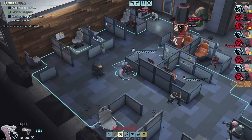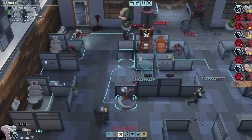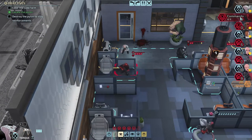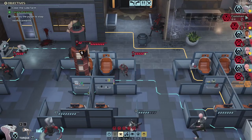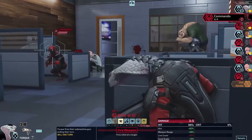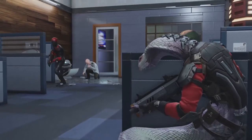Our aim here is to destroy this — how come I didn't pay attention to that? So our job is to destroy this. We also need to clear the cube farm. Destroy the pylon to stop reinforcements — okay! I should have been paying more attention last time. Commando — android. What I miss — grenades. Just a graze.